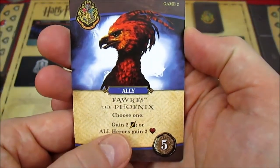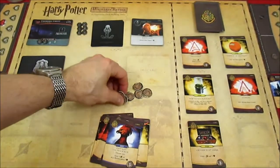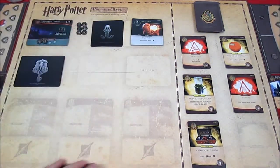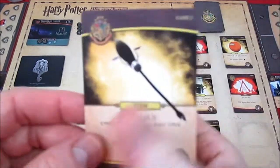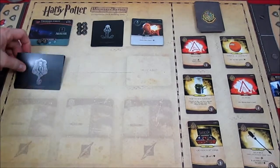Harry has six influence and buys the Phoenix ally — gain two attack or all heroes gain two health — costing five. That leaves one influence but nothing costs one, so we move to cleanup: discard all cards, Harry draws five cards for next turn. We replace the Hogwarts card with another Nimbus 2001: gain two attack, defeat a villain to also gain two influence, costing five.